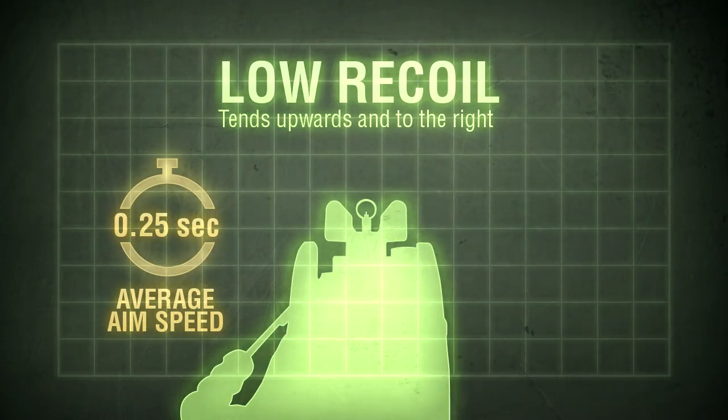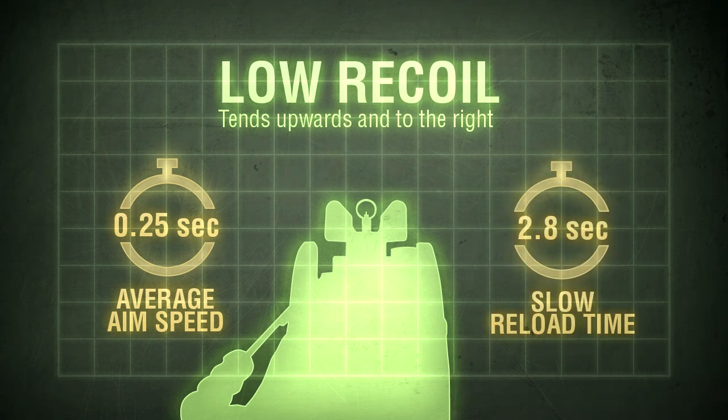Aim time is standard for the assault rifles, at 250 milliseconds, but reloads are a little on the slow side at 2.8 seconds. Certainly not a major inconvenience, but it pays to stick close to cover so you don't get caught reloading in the open.